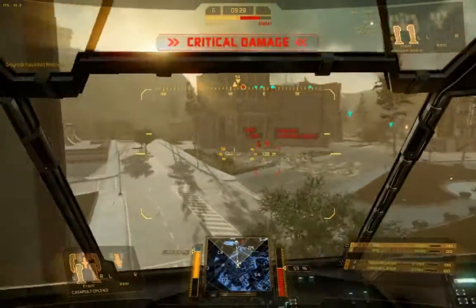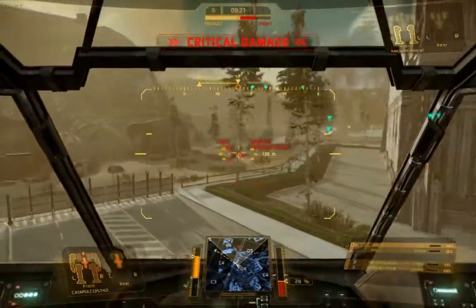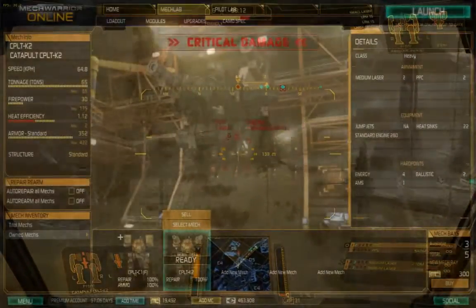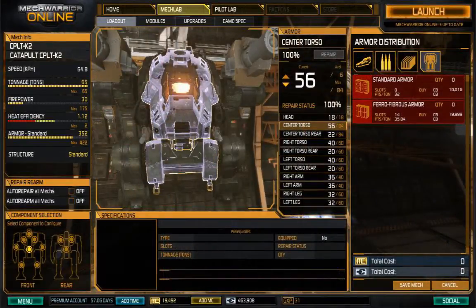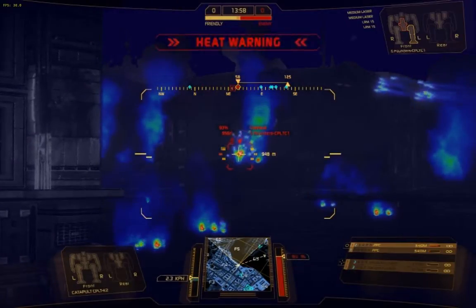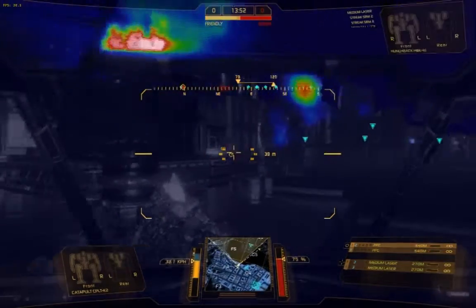I wanted to do a quick recap of what I covered in this video. These are tactics that anyone can use in a direct fire support role — I'm not using a specialized build trying to maximize damage. I'm basically using a stock K2 with the machine gun swapped out for a couple of heat sinks, and I've redistributed some armor. It's not a situation where I need to make every shot count. These tactics will apply no matter what build you're using. If you use these general tactics and then specialize your build to personalize it, your performance is only going to improve.